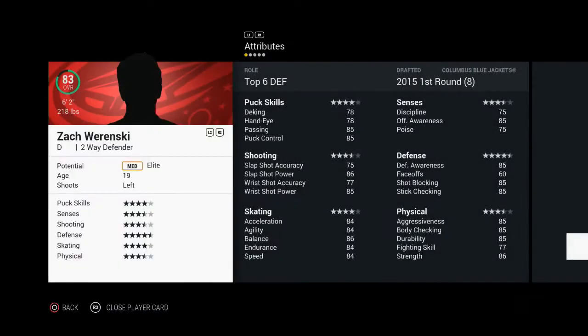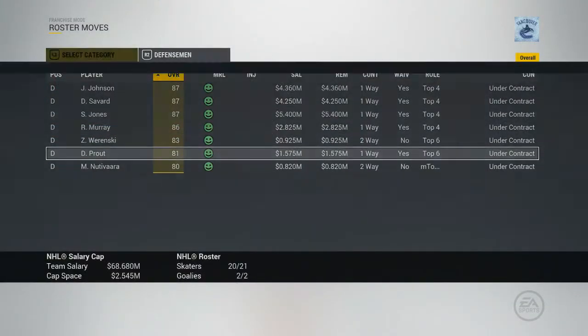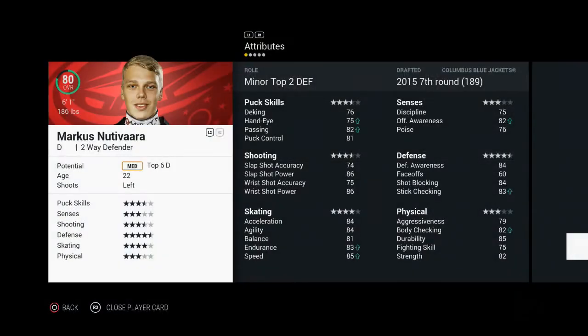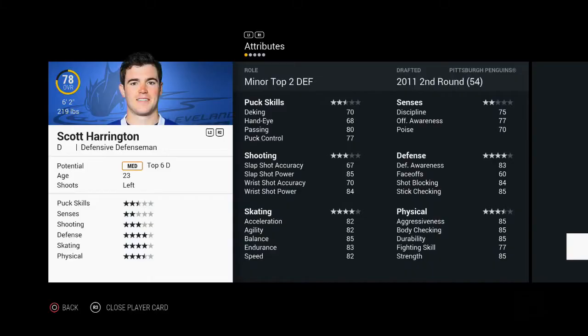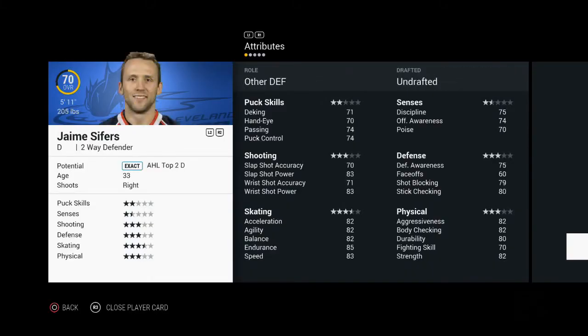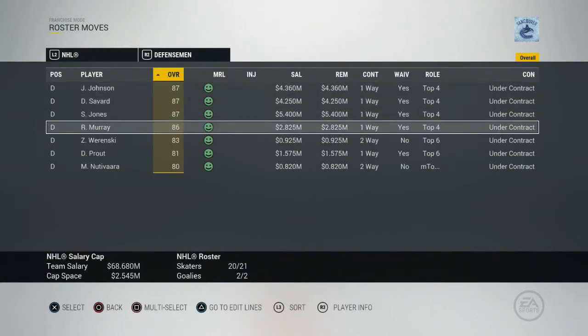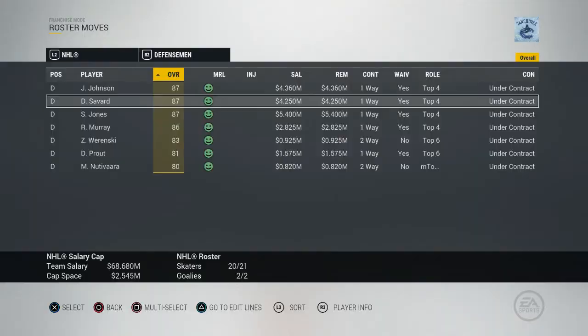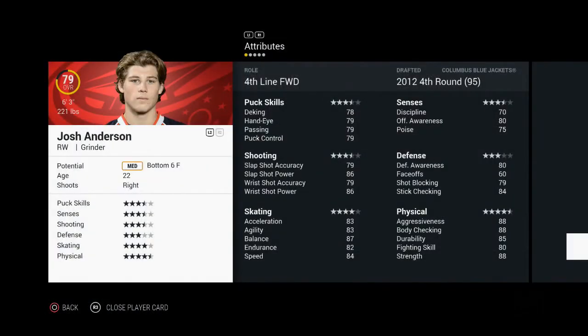Jones is a medium elite. Ryan Murray — we could make him a medium elite too; he was the second overall pick. We have medium elite Zach Werenski as a top-six defenseman. Couldn't make him a top four because realistically he is playing with Jones. Prout and Natavara are also on the roster — we could bring one up for the first season. Harrington and a few other defense prospects, but no one elite besides Jones, Werenski, and maybe Murray.